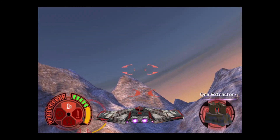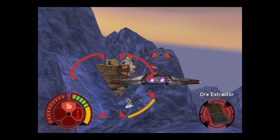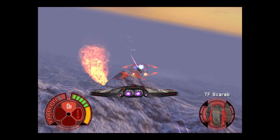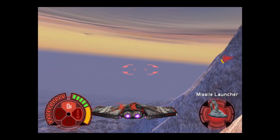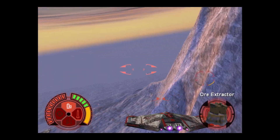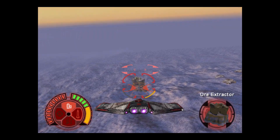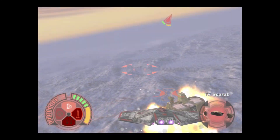Okay, there's an ore extractor right there. I just realized I should use my targeting to try and find them. One tucked away right here. Down he goes! Found it! I must not have got all the transports — one of the transports must have escaped, because I don't think I got the objective. Down he goes! Bombs away! That's for taking my base!